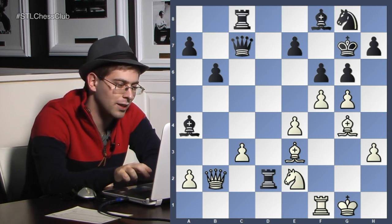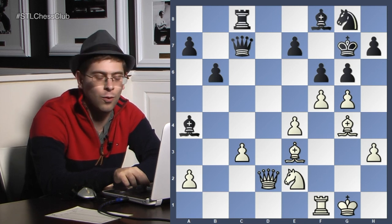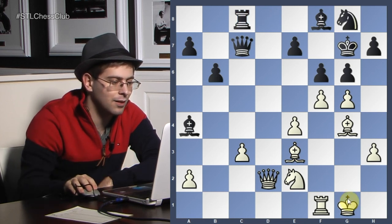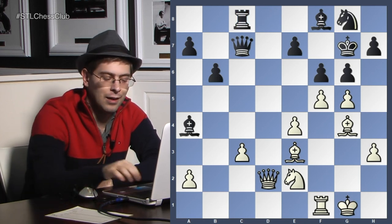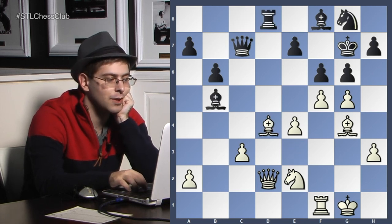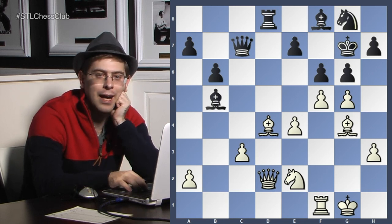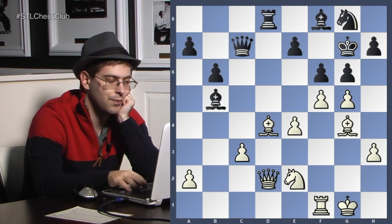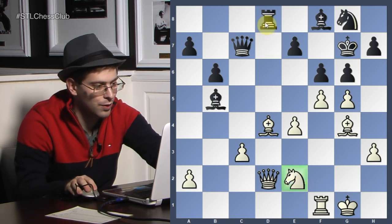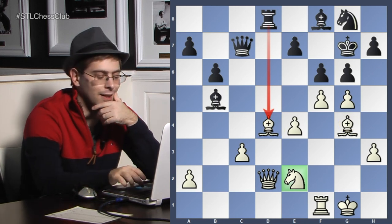Bishop g4, rook takes d2, queen takes d2. And I'm not happy anymore for white — I think we're just worse. Why? Because our king side is a little bit loose and we're going to pay the price for that. Rook d8, bishop d4, bishop b5. And the last three moves by black were really sensible, putting pressure on this e2 knight. This rook is putting pressure on d4. So this is getting very, very bad suddenly for white.